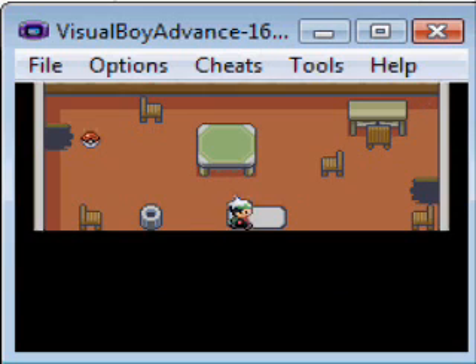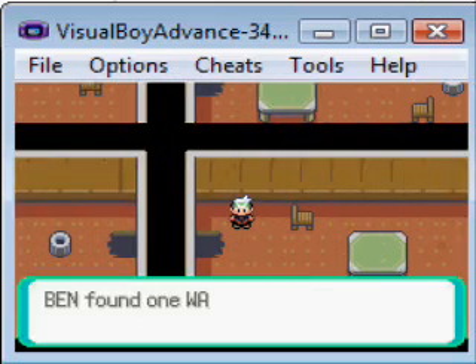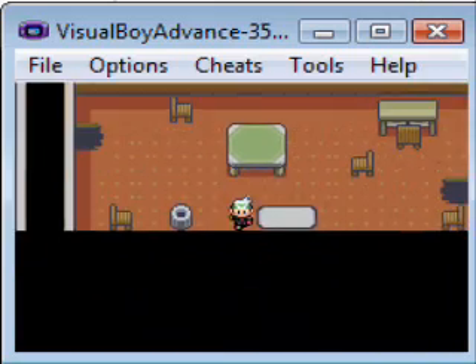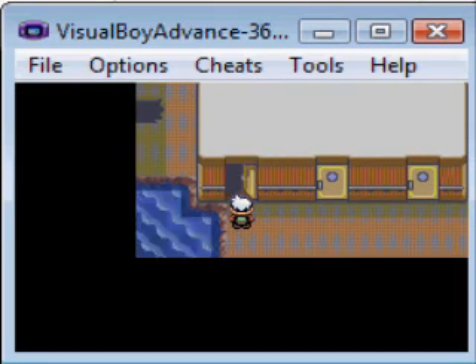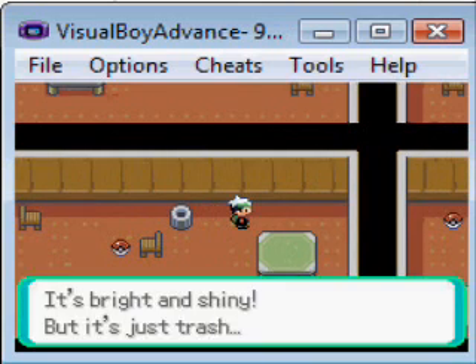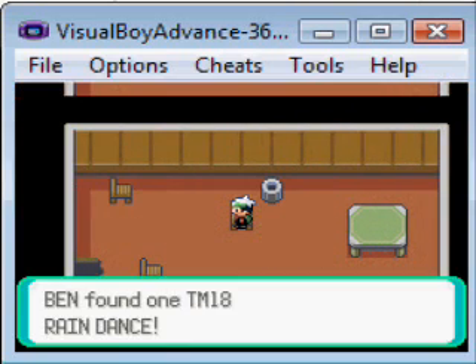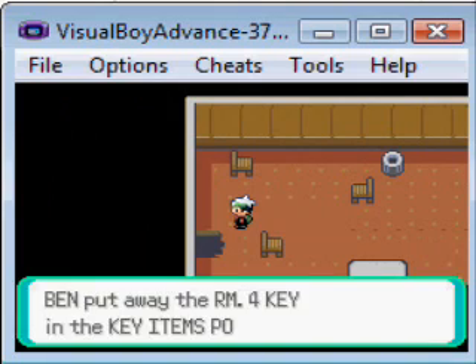A lot of these doors are locked. If you saw there, that little shiny thing — you got the Room 1 key. All these rooms are connected with each other. There are two little dots there, and there's a little water thing here as well. And then there's the Room 4 key.